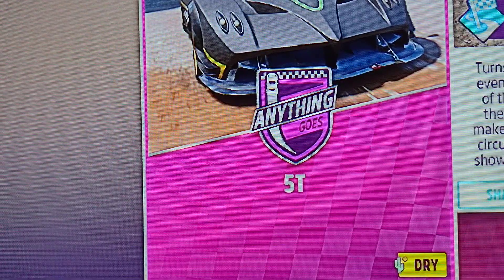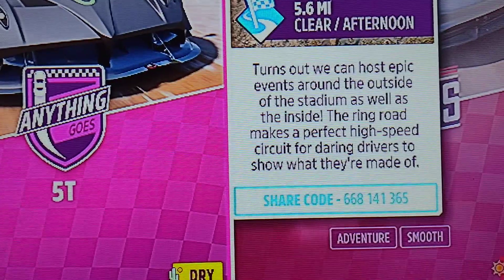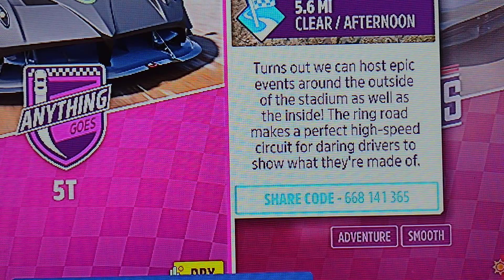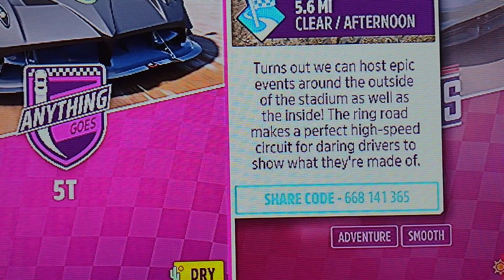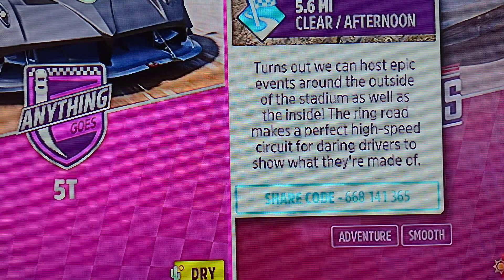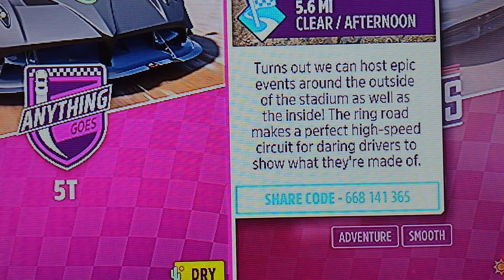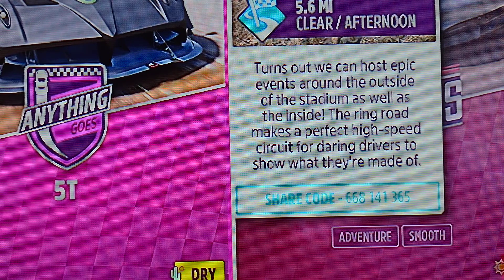Click on here — the share code is going to be right there. The code is 668-141-365. This race basically starts you inside the stadium grounds, and then you go around a track and get back over to the festival.